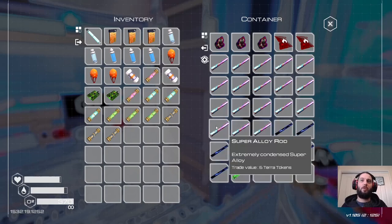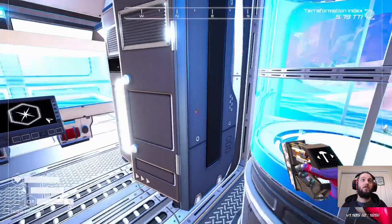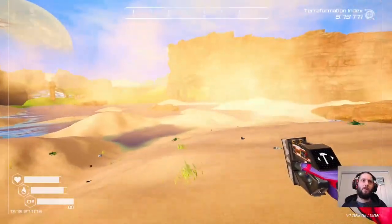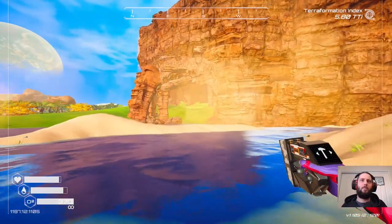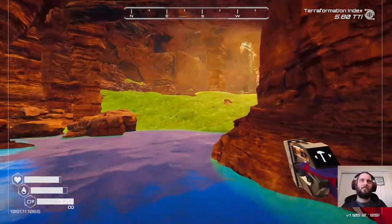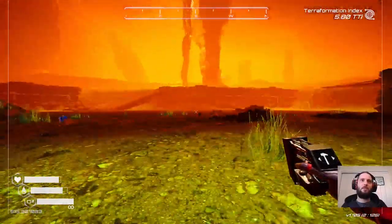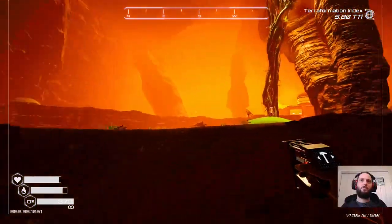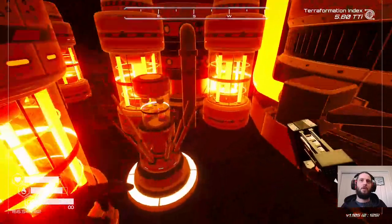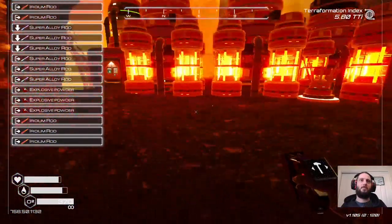These are worth six terra tokens each but that's not much. Uranium is worth eight, which is slightly better. Let's go pull our heat fuses as well, and then we can take a look and see what power drain we've got — a lot less I imagine. Then we can just yank our energy multiplier fuses and our production fuses for our silkworms and stuff. Here's our big heaters — get rid of those.